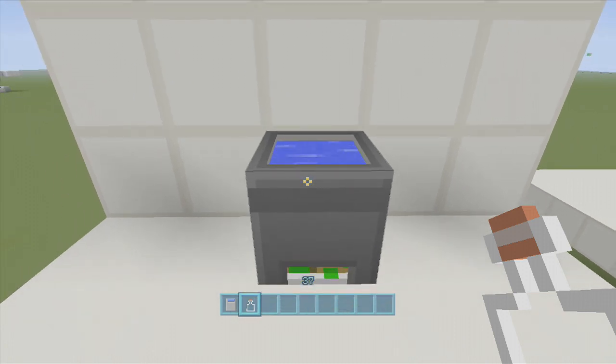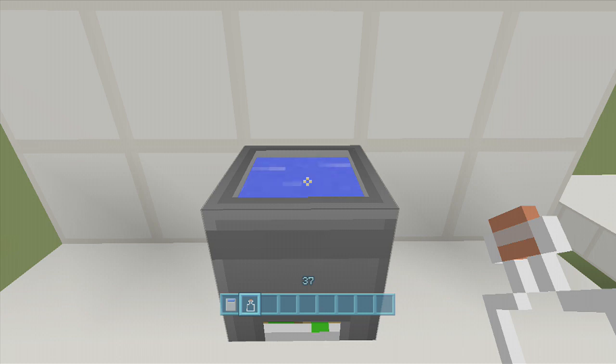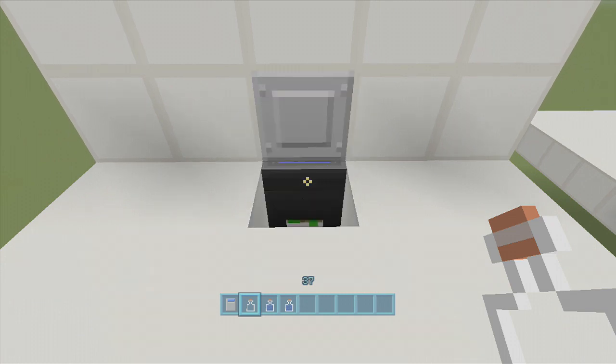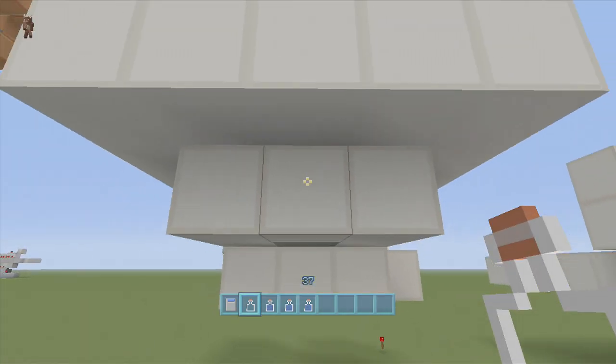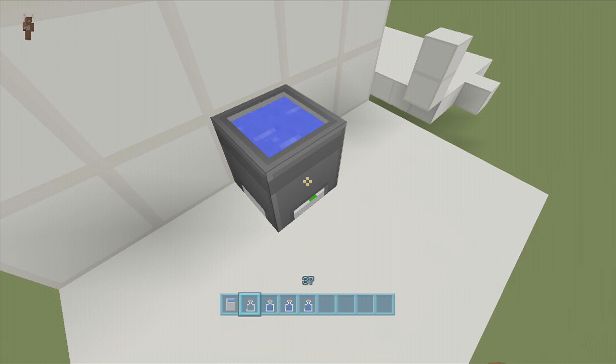All you need is a cauldron with some water in it and a glass bottle. All we're going to do is take some water out of it with this glass bottle, and you can see it activates right there — very fast motion. So all you literally have to do is jump on top of your cauldron, take the water out of it, and fall down into your secret room.